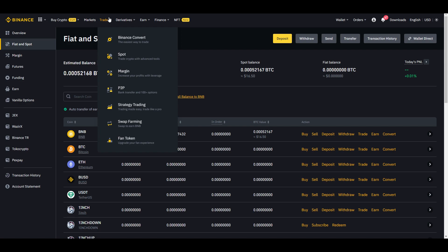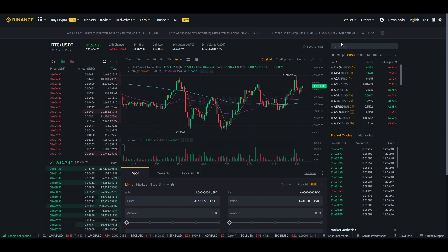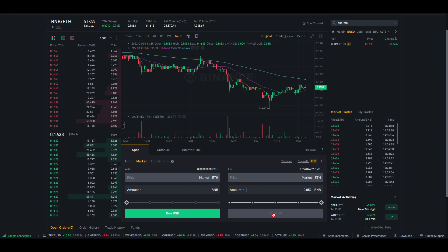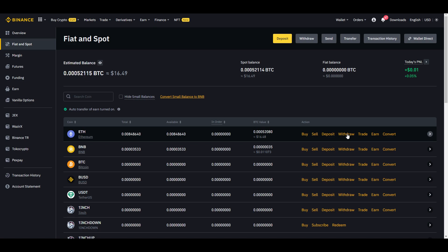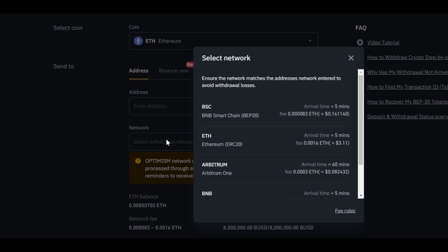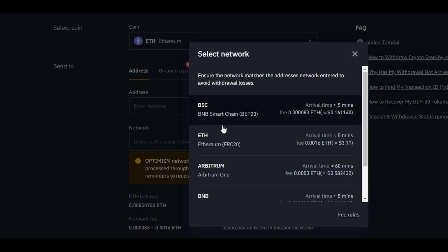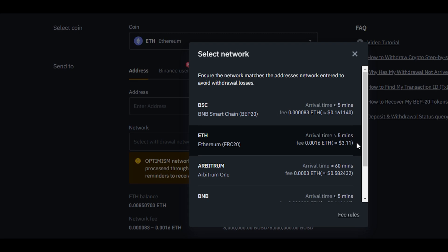Once you make your Binance account — I have a full video on how to use it — you go to Trade, then Spot. You put in the tickers you want to exchange; for example, I want to buy Ethereum with BNB. I click Market for an instant swap, sell my BNB for Ethereum, then go to my wallet, click Withdraw, paste your MetaMask address, and make sure to select Ethereum network. If you select BSC network it will send Ethereum but it won't arrive where you need it.